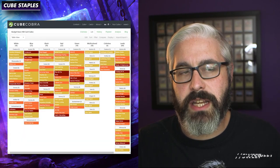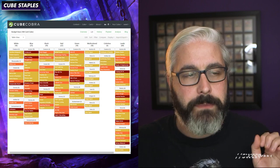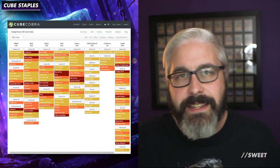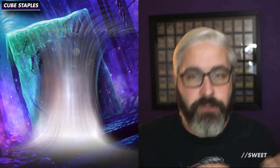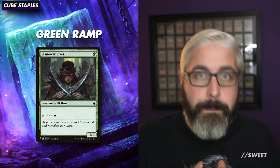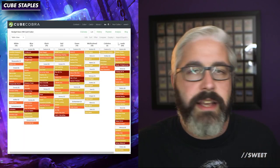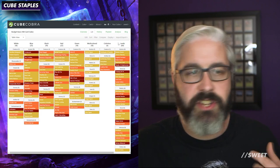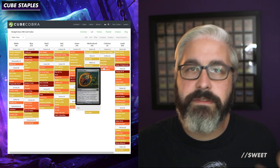Down in the description will be a link to a budget base I've made. It's full of staples for everything that most generic cubes will want — all the generic pieces you're most likely to see in most cubes: white removal spells, black removal spells, black hand attack, red burn and removal, green ramp, colorless ramp, and a selection of budget lands. The different colors on screen are tags I've used to differentiate the different sizes of cubes. Everything in yellow you want to run in a 360 cube, orange is for 540, and red is for 720.